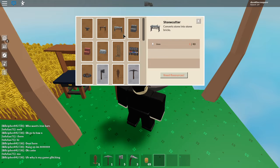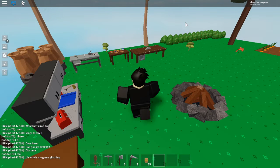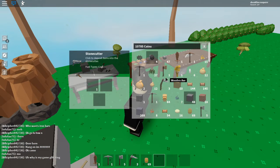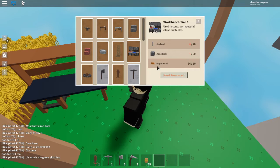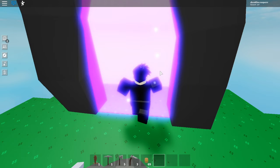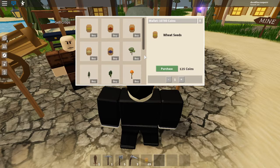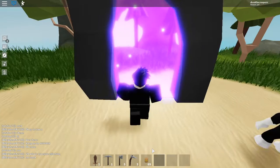You might be wondering what the stonecutter has to do with it — well, you need stone bricks. If you put stone into the stonecutter, it makes bricks. And then you're going to need maple wood. I'm going to show you how to get maple wood — it's extremely easy, although you do need 1,000 coins. If you go over to the seed guy, he sells a maple sapling for 1,000 coins. Farm that for a few minutes and you should have 20 before you know it.